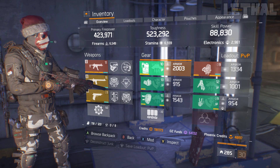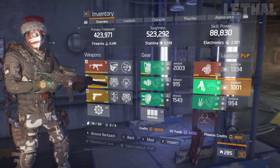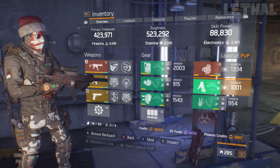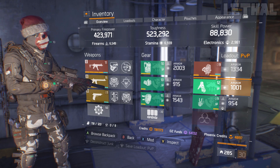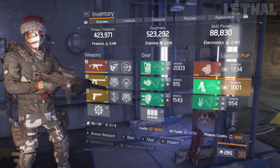If you are planning on using this in the Dark Zone, I'd recommend running 3 Banshee, 2 Predator's Mark, and the Ninja Bug backpack. But if you want to use it for Last Stand or Skirmish, switch out one of the Banshee pieces for a Predator's Mark so you get that bleed — 4 Banshee is not going to be really useful in Last Stand or Skirmish. For the Dark Zone, just use the build as-is.